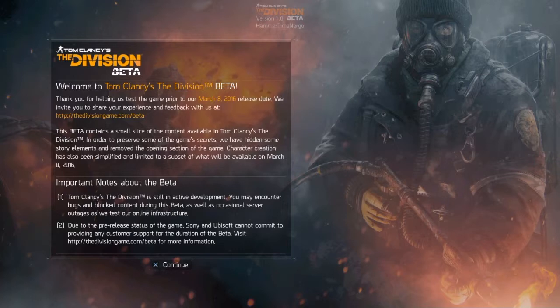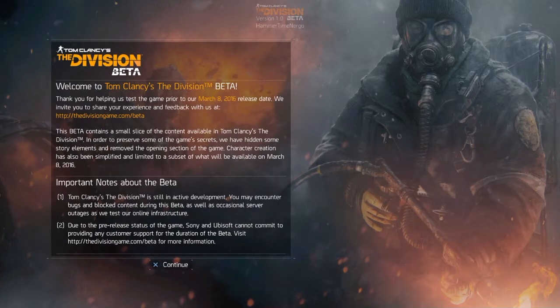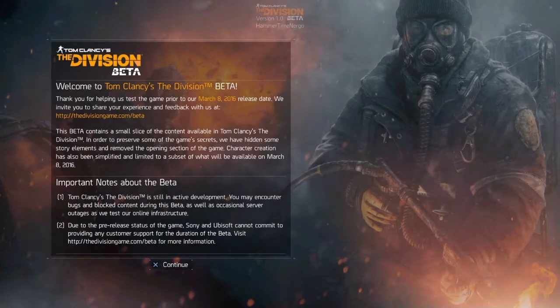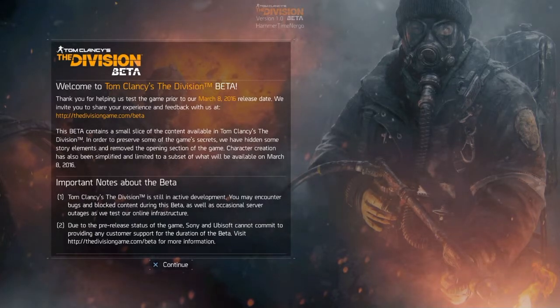Obviously I can't go into the actual beta because it's not up and running as of yet, but you will be able to play it. They have said there will be additional missions for this open beta — more missions than the closed beta where you only got to play one mission. I'm guessing there'll be more missions for the medical wing, the tech wing, and the security wing.